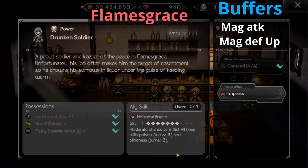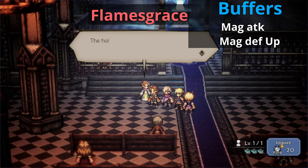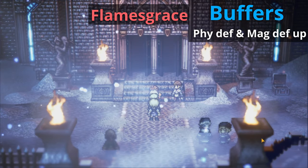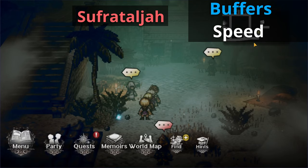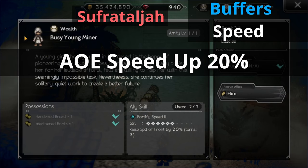Let's go ahead and talk about buffers now. Make your way to Flames Grace and into the Cathedral. Talk to the Patient Cleric. He has the ally skill of elemental attack and elemental defense AoE 15%, which is really nice to have. Right outside of the Cathedral, you can talk to a soldier called the Brown Knight Ardant. He has access to physical defense and magical defense up by 20%, which is probably the best in the game at the moment. From there, head over to Sufrat Alja for buffing speed. On the right side of the map is the Busy Young Miner. He's able to increase your front squad speed by 20%, which is really nice.